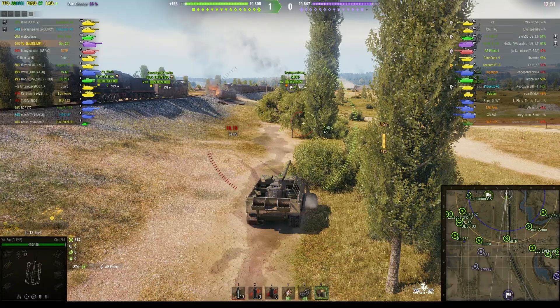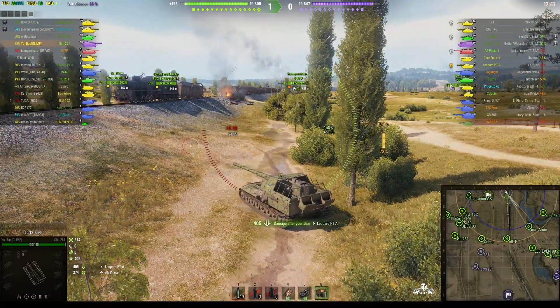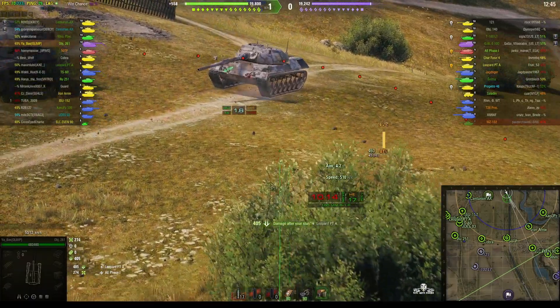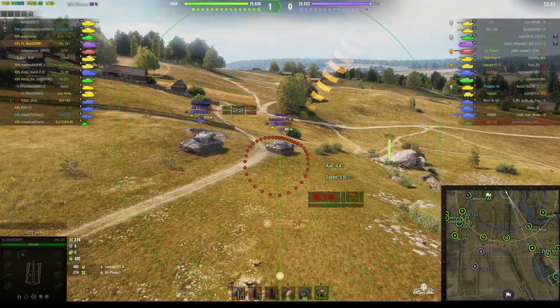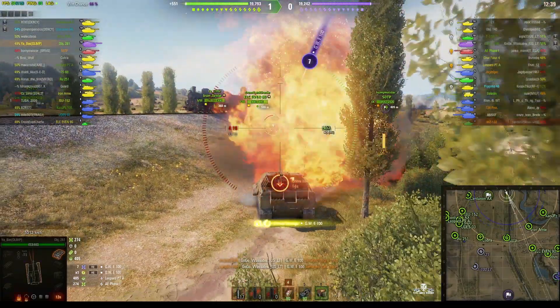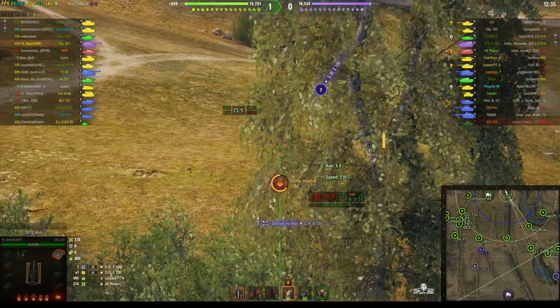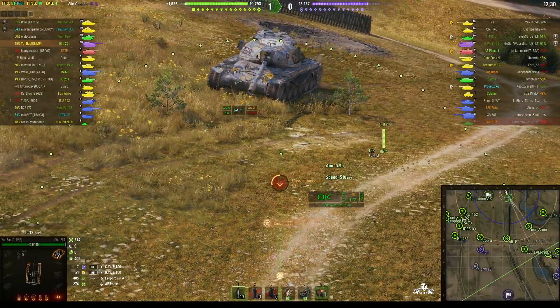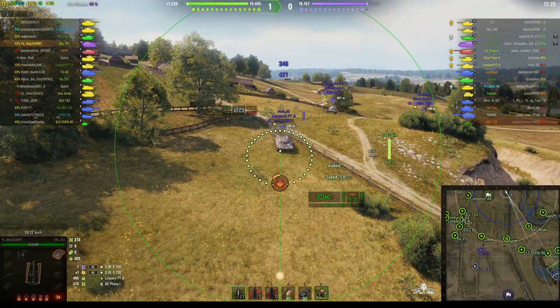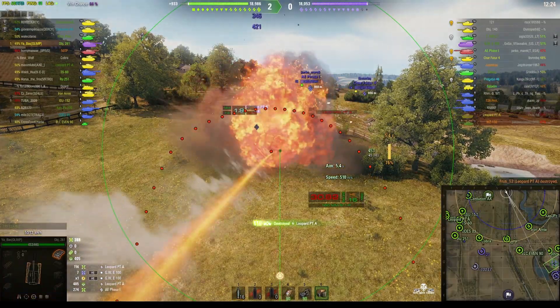The standard reload is 30.68 seconds. As you can see here, Yabas has got it down to 24.85. An enemy SPG is firing in his general direction — good job he didn't move forward. He actually moved back and the GW only splashed him, but it is an indication that the enemy knows where he is, and it might be a good idea for him to relocate.